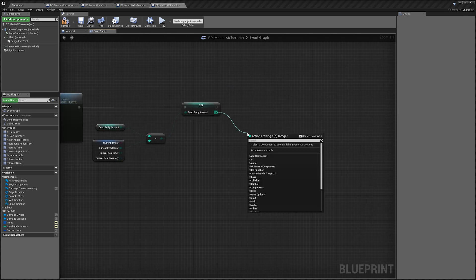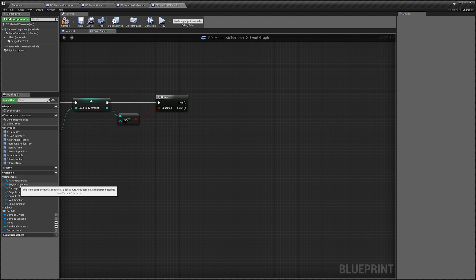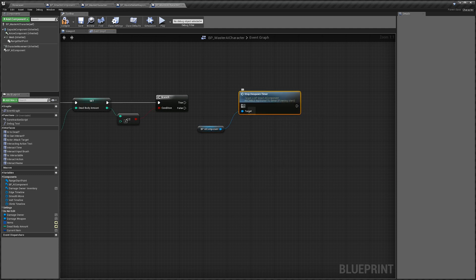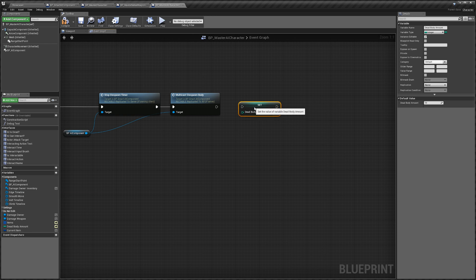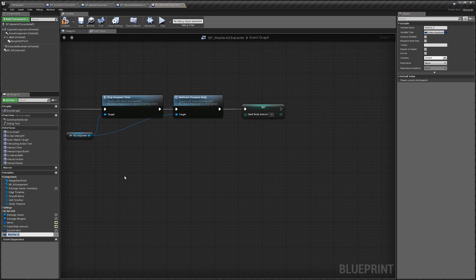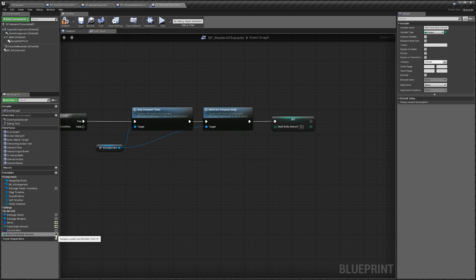Now we need to check if it's less than or equal to zero. If it is, get our AI component and call stop despawn timer — which we created earlier — then call multicast despawn dead body. We also want to reset our dead body amount, paste that here and set it to 10.